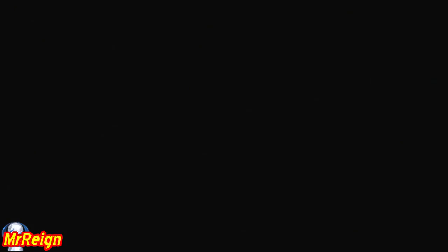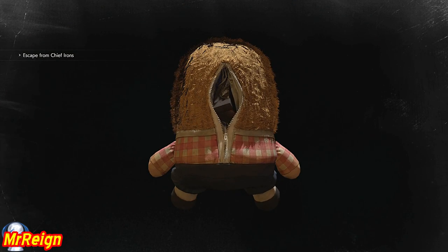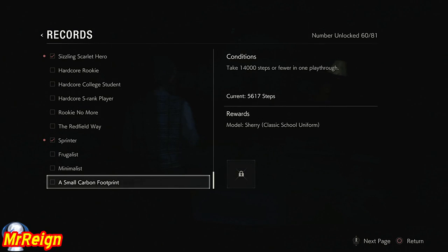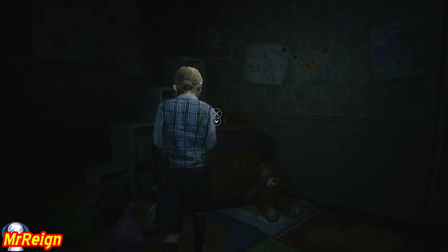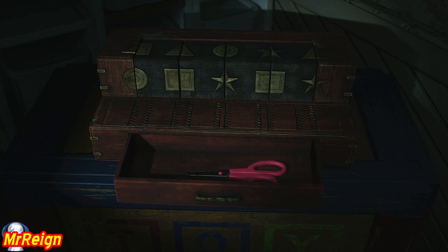Now we're going to do the irritating Sherry scene or sequence and I'm going to speed up the hell out of that because it's very linear - only one thing to do all the time. I was curious to see if the footsteps were counted in this - they were, in the end. Now the box puzzle - I've got a guide in the description and I'll probably put a card at this point, as it's completely random for everyone and I've got a detailed strategy on how to do that yourself.